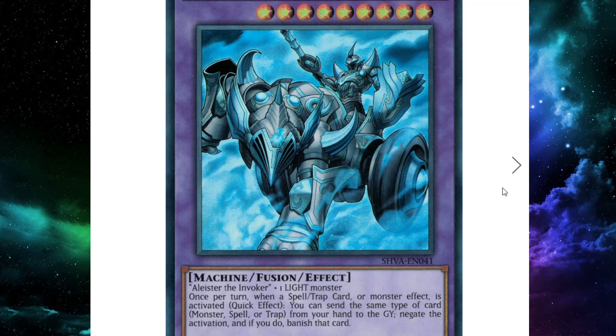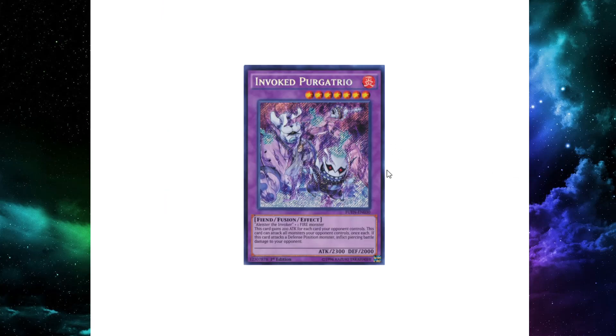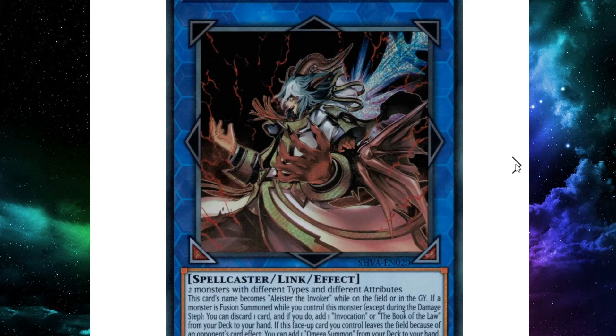The main monsters we're used to seeing in even Pure and Mekk-Knight Invoked is Mahaama — this is your big disruption guy. And Purgatrio — this is the guy you're going to try to run over your opponent with in one battle phase and end the game in one go.